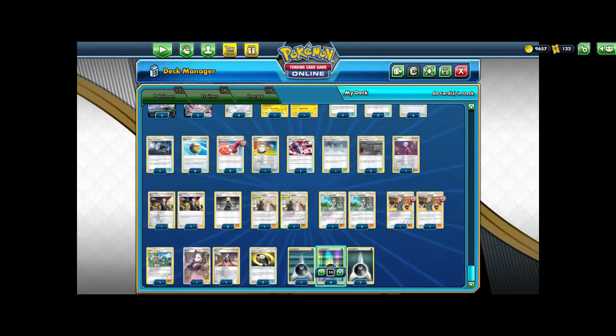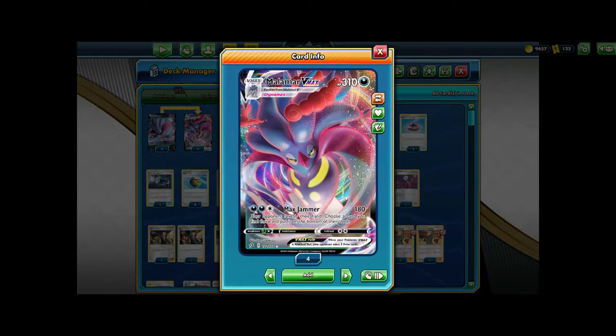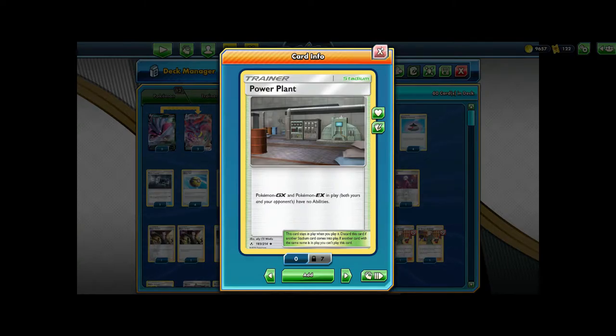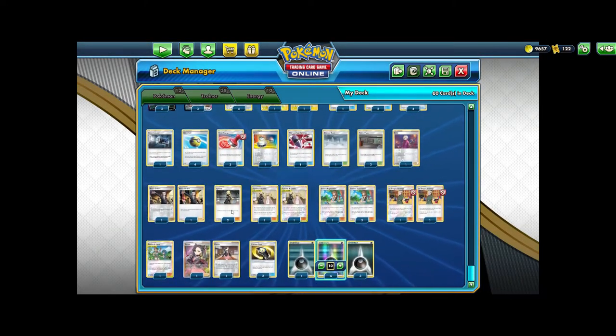We play two Cynthia and two Marnie in case we ever do get bricked and need a draw supporter. We can always grab it using Magneton. We play one Mallow and Lana to heal our Malamar VMAXs. 310 HP is a lot of HP, so you normally will get two-shotted by things like Zacian, and you'll probably even get three-shotted by things like Dragapult. We also play two Power Plants to make it so our opponent cannot Dedene out of their dead hand, and one Blizzard Town for that Zacian matchup — Blizzard Town is super good against Zacian. That's basically all I have to say for the deck. Let's just hop into some games.